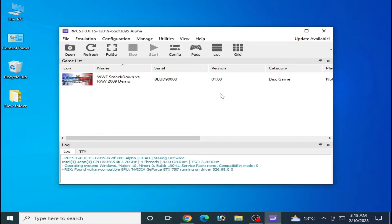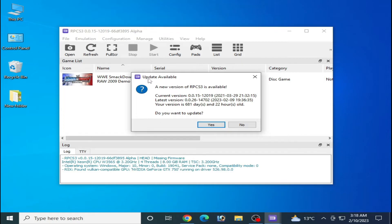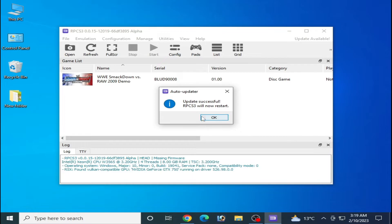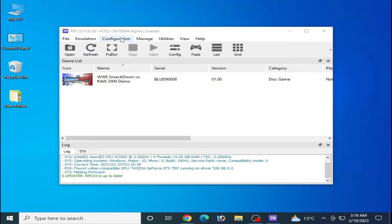First of all, make sure you are using the latest version of RPCS3. I was using an older version, so I restarted it. As you can see, an update is available — I click on Yes. This is the first solution to the problem. Wait for some time and it's done. My RPCS3 is now up to date.